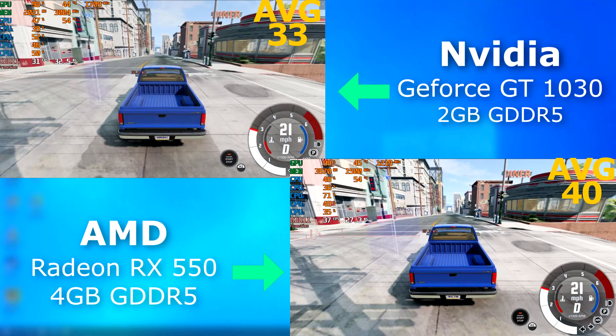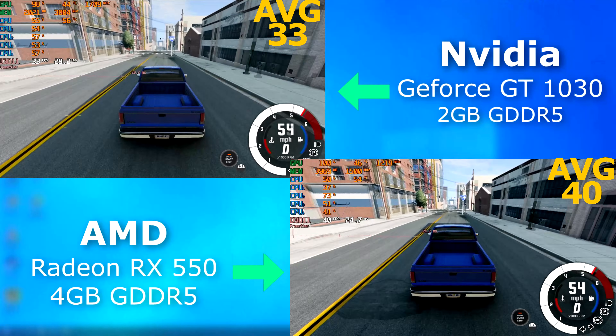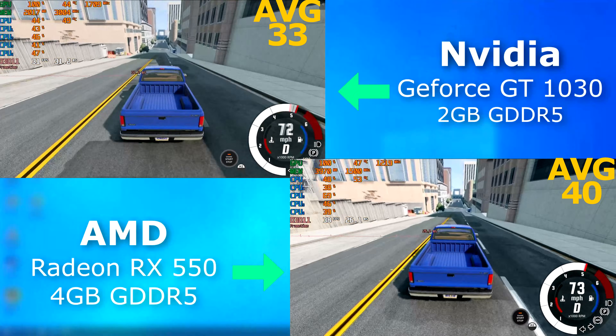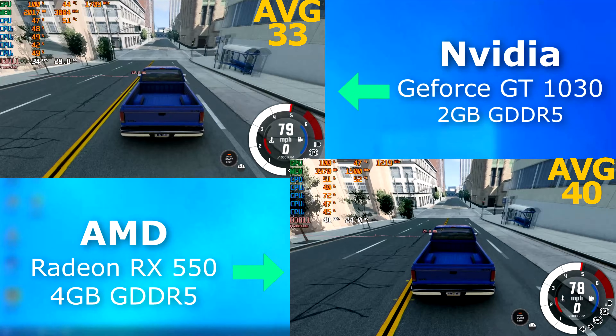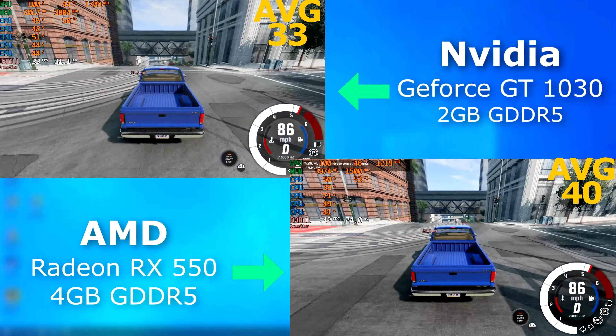In BeamNG, I'm impressed that these cards not only ran the game but how well they did so, all things considered. Both GPUs seemed maxed out, but the 550 averaged about 40 FPS while the 1030 averaged about 33. Either one is more than playable, but the 550 obviously came out ahead.